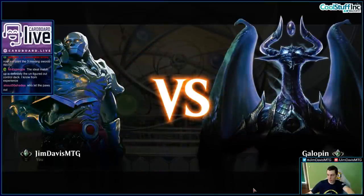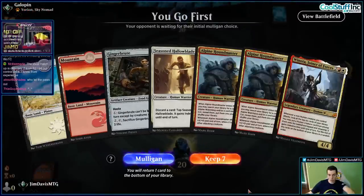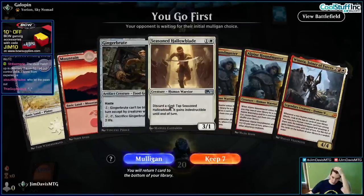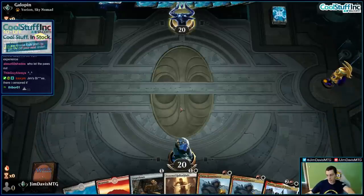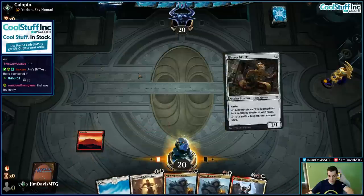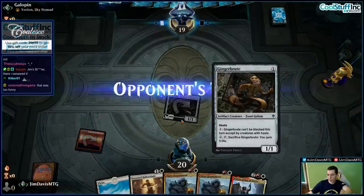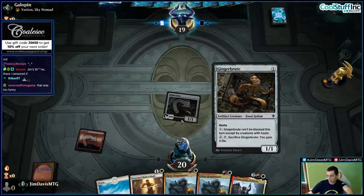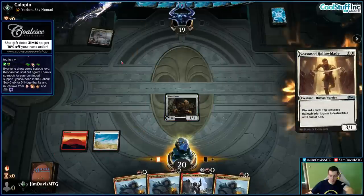Alright, let's keep going here. Opponent's playing Yorian — probably good for us. I'm gonna keep. We do want lands for sure, but we've got a good curve here. Kind of a weird card, the Gingerbrute — kind of the odd card out with no real synergy. Another Houndmaster could be better, but sure.